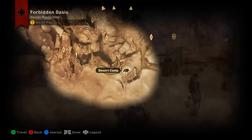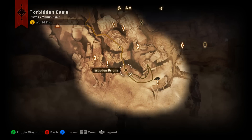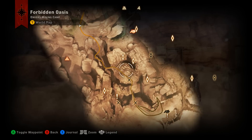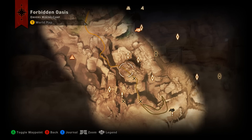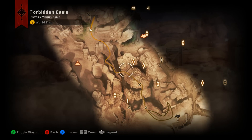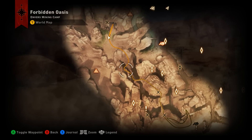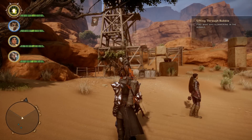You're going to start at the desert camp and make your way over here near the Wooden Bridge landmark, across the Wooden Bridge, up a ladder, get to the top of this platform, down a couple more ladders and go across a little wooden bridge, up another ladder, and you're going to find yourself over here in this area.